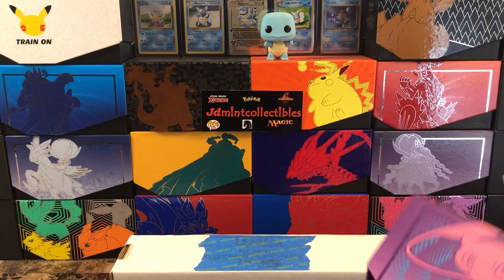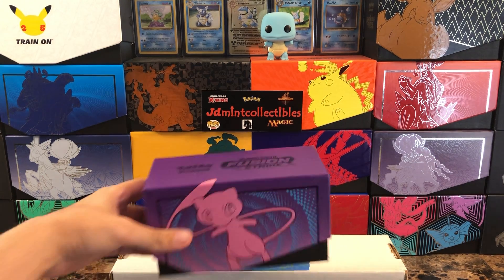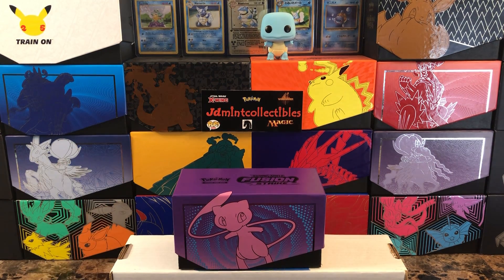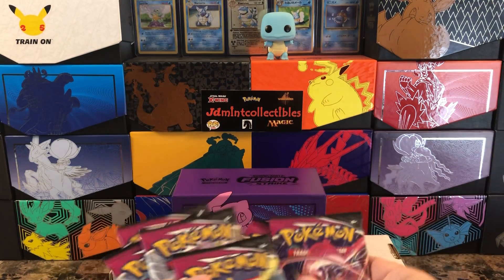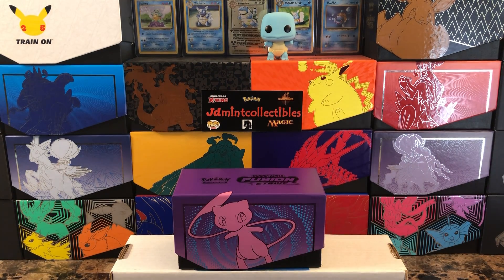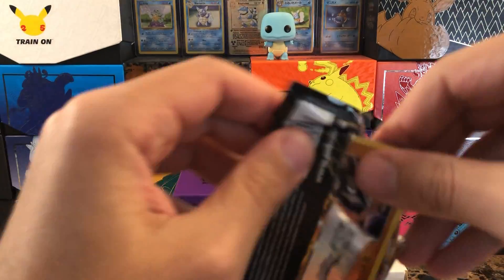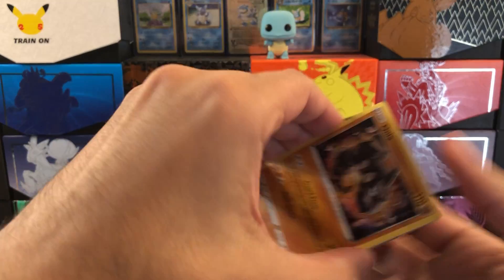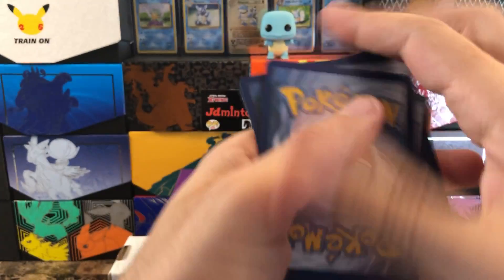Here's what we've been waiting for — all these Fusion Strike packs, super excited. Let me set up the big Mew on the backdrop so you guys have an idea how it's going to look in the background when I reset it. It's only eight packs, but here we go — Fusion Strike elite trainer box, let's try our luck. I've opened this up enough times now: four to the front.